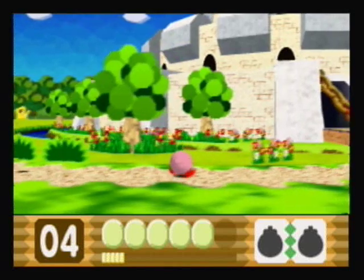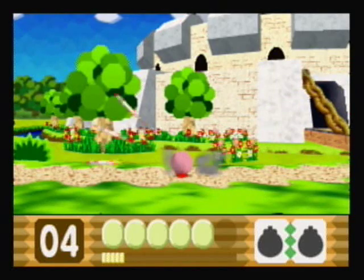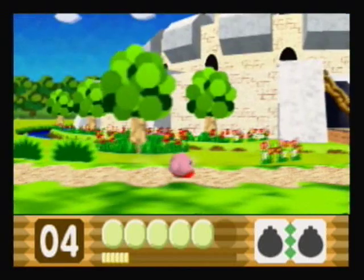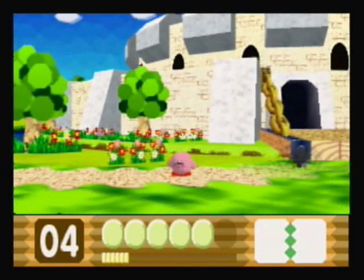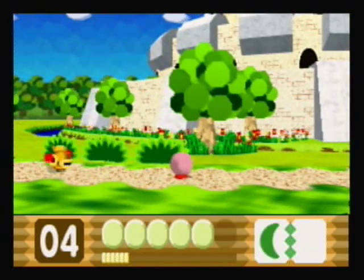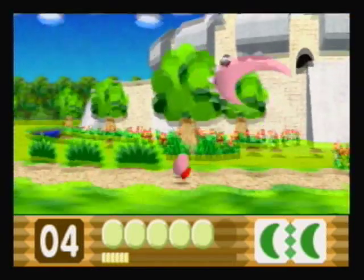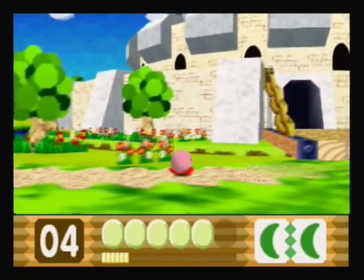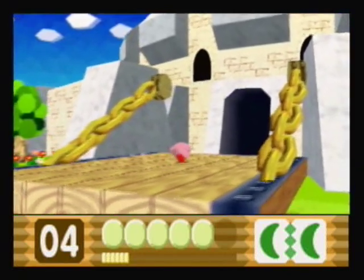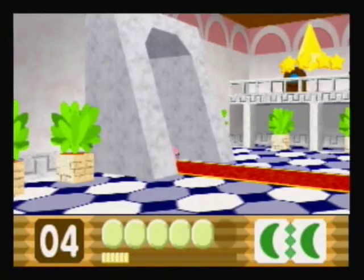Anyway, here's actually Double Bomb, where you shoot missiles out of your mouth. The missiles home in on enemies, which is very helpful. Definitely a cool power-up, in my own honest opinion, but I'm actually going to get rid of it, because for this level we actually need a power-up combo of Double Cutter. And this is what Double Cutter looks like. That is a freaking huge Cutter Blade — I have no idea what I'm saying.